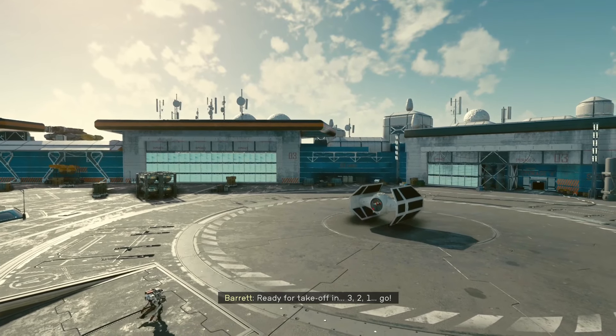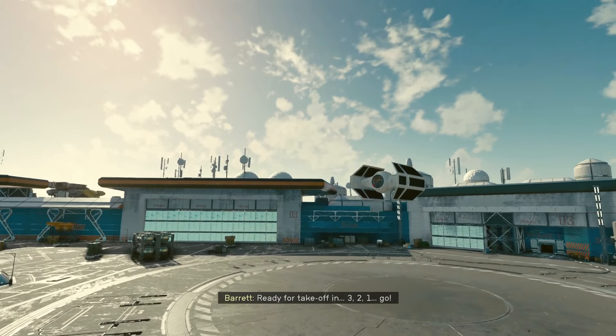One of the major components in a total conversion mod turning Starfield into Star Wars is going to be a mod that converts all the major cities into places that truly feel like Star Wars cities. This mod plans on doing exactly that — it's called Star Wars City Editions by Crafty Gamer. Currently it's only available on Nexus Mods and has not been ported to the creations menu for PC or Xbox yet, as it's only in its first iteration, adding a few assets and decorations to the space ports of New Atlantis and Aquila City.